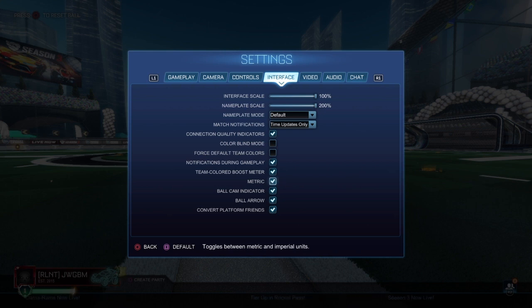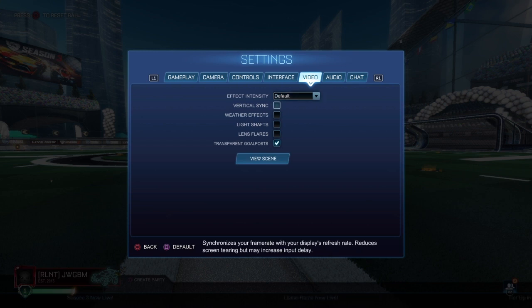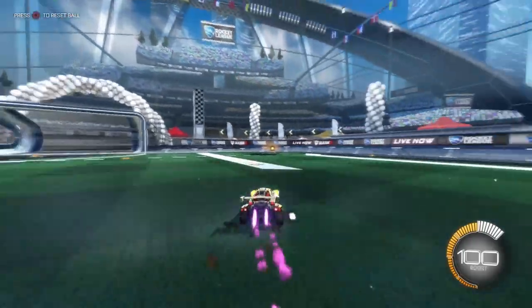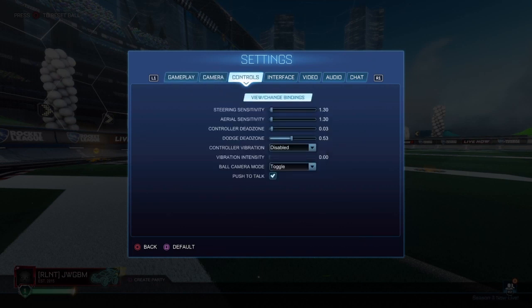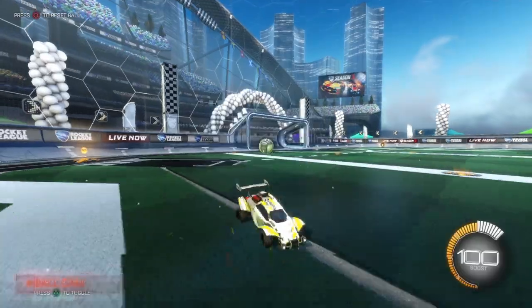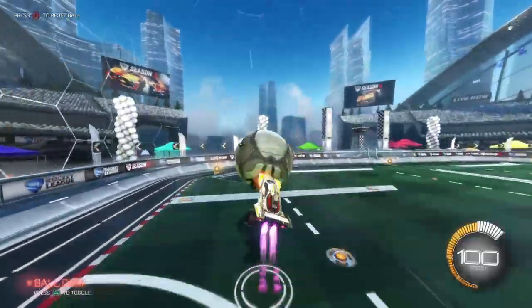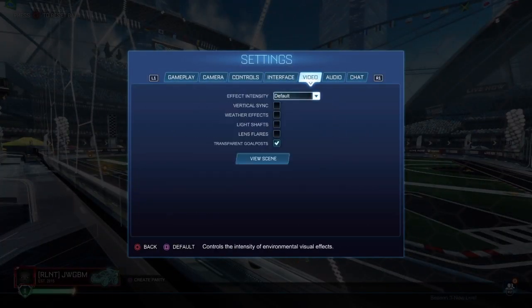Metric — miles per hour or kilometers, whatever you prefer; I use miles because I'm English. Vertical sync has to be off on console. If it's on, it's very input-laggy and makes you play slow. Off, there might be minimal screen tearing, but the mechanics you can do are far better — you can dodge faster, move faster, and be more responsive.